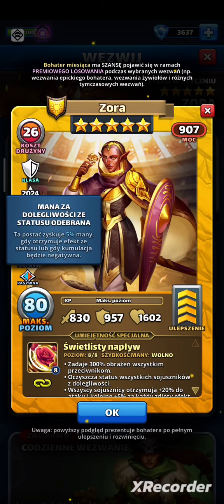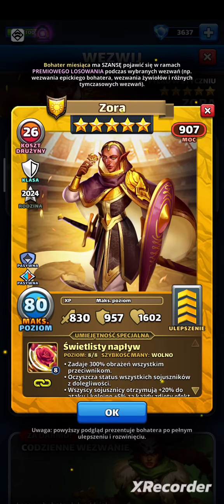Chodzi o negatywne efekty, które dostaje Zora — te negatywne efekty, nie wzmocnienia. Tych jest sporo w obecnej mecie. Dla przykładu, jeśli Zora ma zmaksowany oddział magiczny, to te 5% manny to jest dla niej 0,73 klocka. Jeśli sparujecie ją z bardem dla dodatkowej regeneracji, będzie gotowa po 8 klockach, gdy otrzyma zaledwie 3 negatywne efekty.